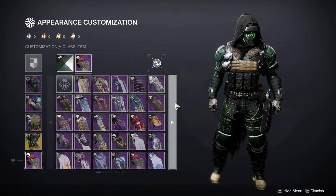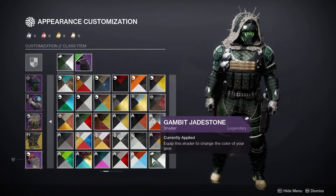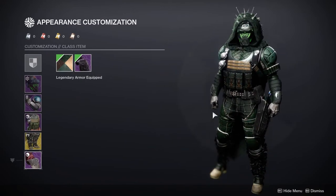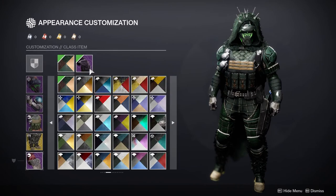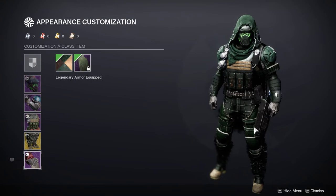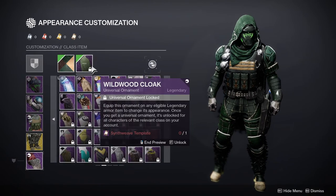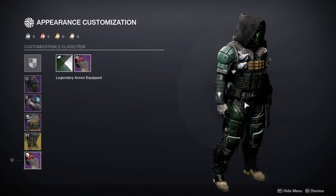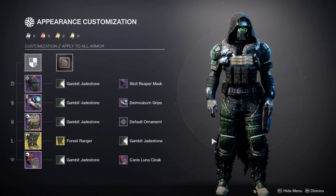The other cloak I was going to wear was probably this one with a different shader, but the only problem is it's just a little too 'Fallen' for my taste — too much Eliksni in it. I did think about using another one too, but I felt like the Canis Luna just gives more life to the look. So that's my Hunter — let me know what you guys think in the comments below.